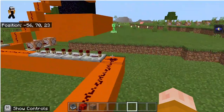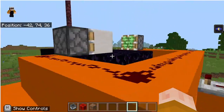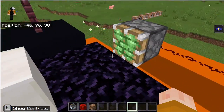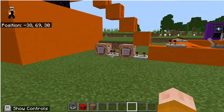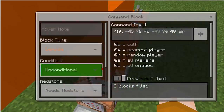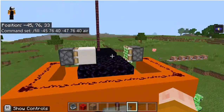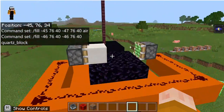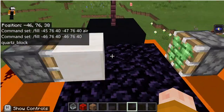The line continues and goes up here, which does the quote-unquote cutting of the line, which isn't actually happening because that's not how Minecraft works. What is actually happening is this, which fills the block with air, and this, which fills it with a quartz block.